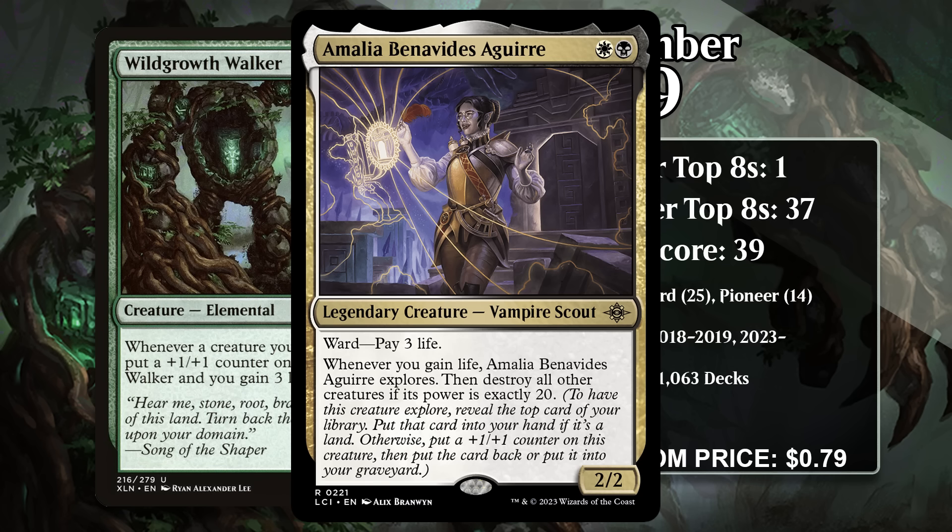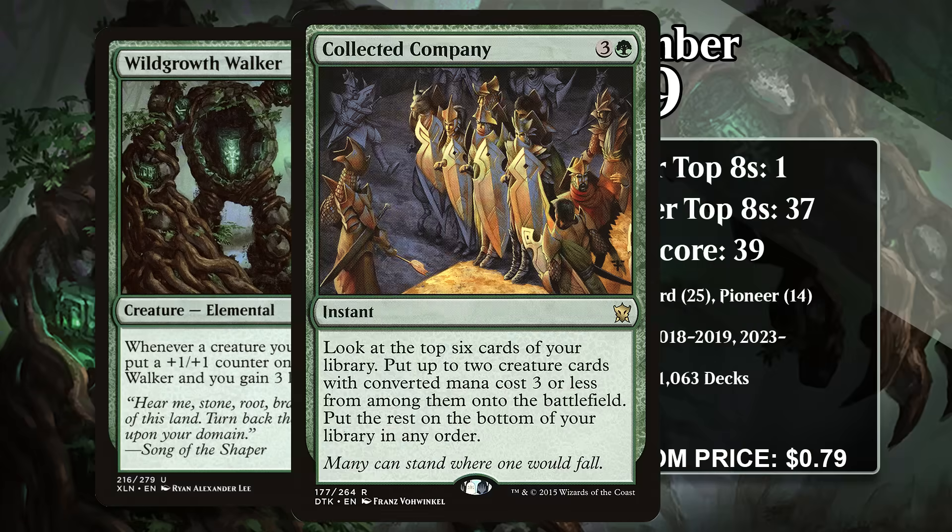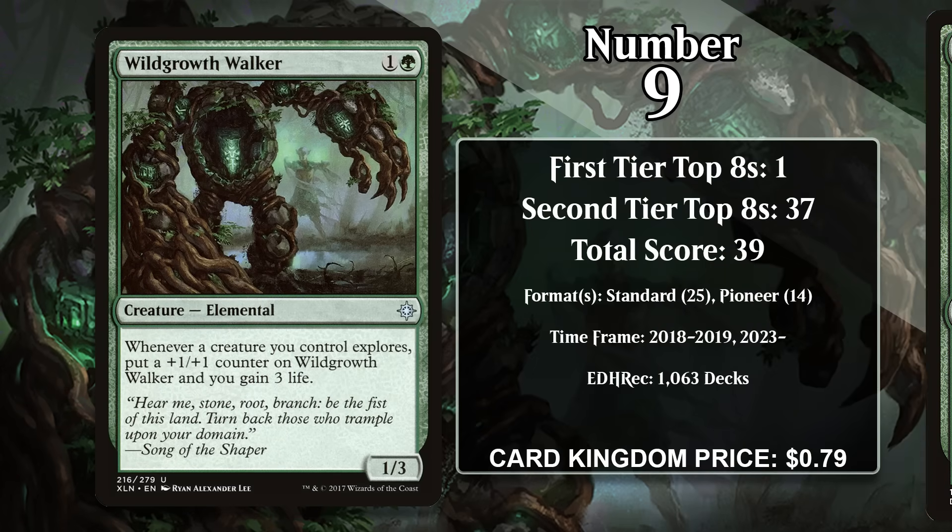If you explore with Wild Growth Walker in play, which gains you life, it makes the Walker and Emilia both massive, and you can potentially wipe the board too. The decks that run this combo are basically aggro decks that use Collected Company and Court of Calling to help assemble the combo — and one of the best things about that deck is it can just win as a traditional aggro deck, but it has this combo kill in its back pocket. It's one of the best decks in Pioneer right now, and that bodes well for Wild Growth Walker in the future.